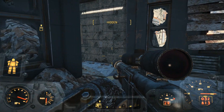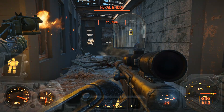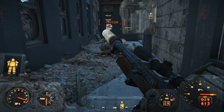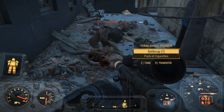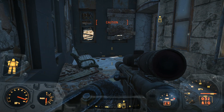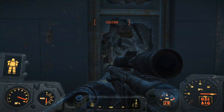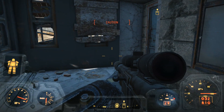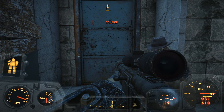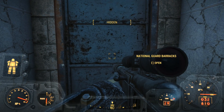Sounds like we have something walking over here. Where did that one go? It ran off. Bottle cap, bottle cap, bottle cap, and a bobby pin. Legendary enemy has mutated. Where? Oh my god — probably in the next room. Damn it. Nick, do you want to go in there and sort that out? Let's go in — national guard barracks. I'm going to have to go in.